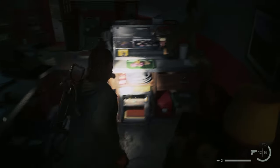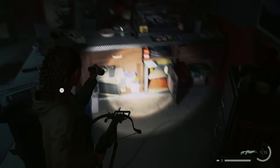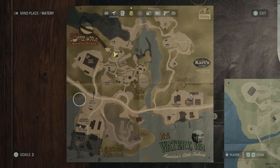Head back to the safe with the code, put the code in, open it up, then go get your keys. You can head to the trailer park and keep going with the story.